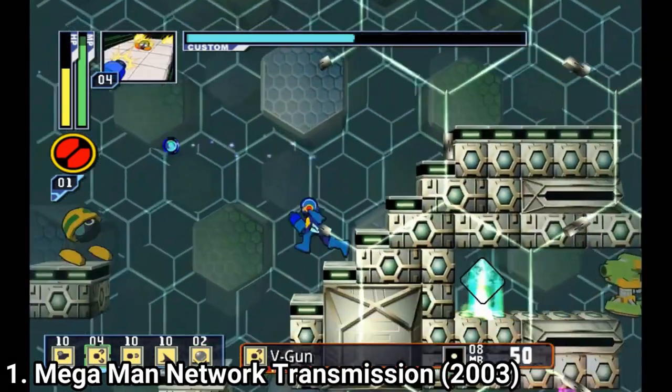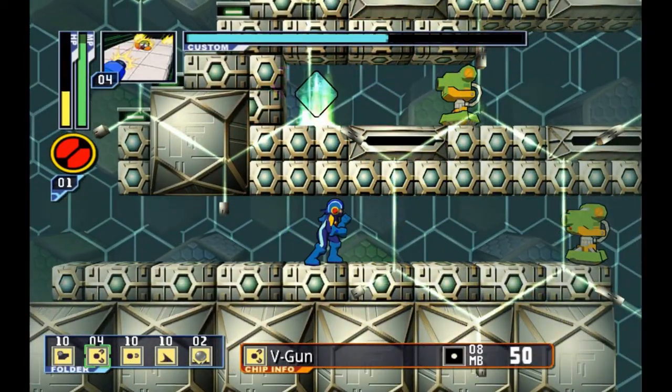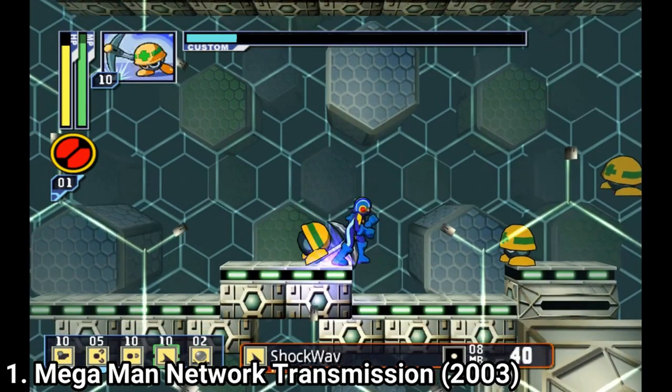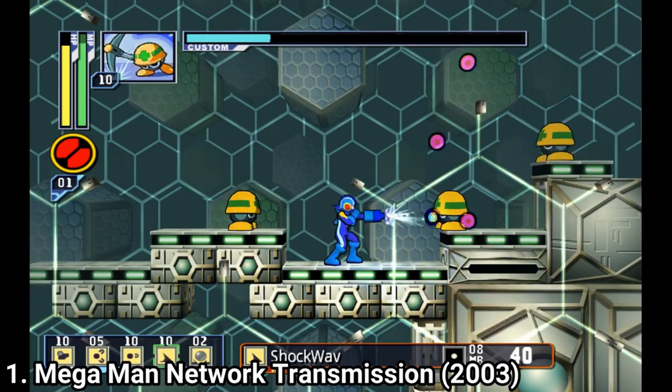Mega Man games were always hard games to play, where you had to do a lot of trial and error. But at least in the older ones, you know that when you messed up, it was because you lacked attention or the enemy was tough. Here on the other hand, you'll end up dying many times because the enemy is placed in some impossible angles, from which you can't hit them unless you do a risky jump or take damage on the way.